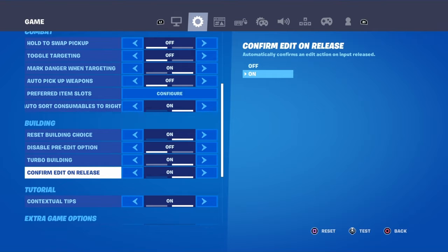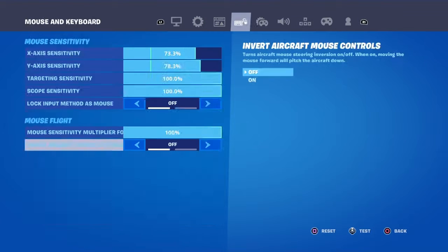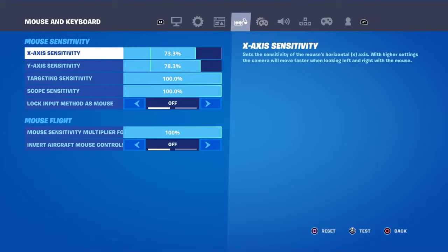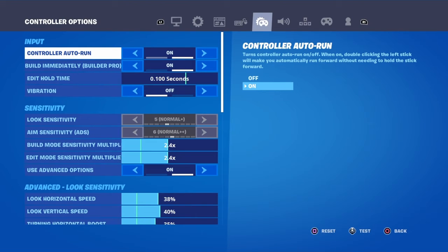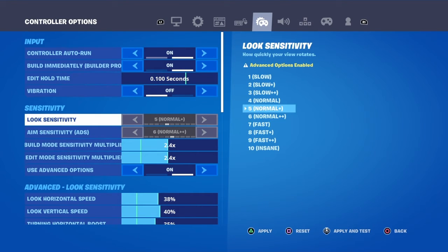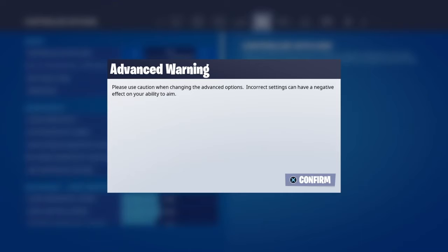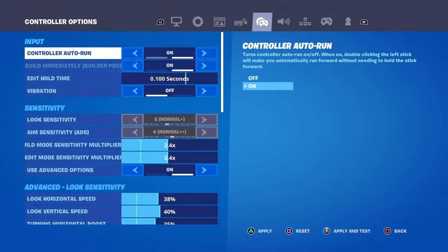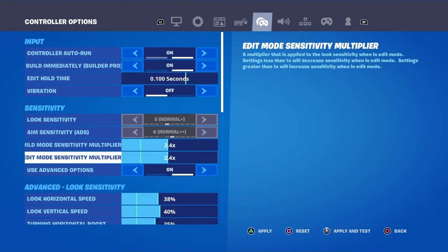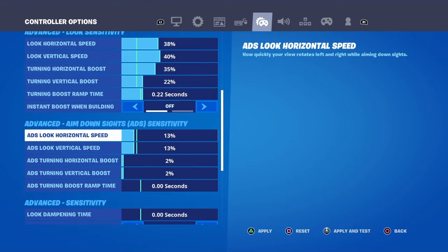Confirm edit on release really helps you a lot. Then all this is just some extra stuff, skip all that unless you're using mouse or whatever. Skip all that. Then auto run, immediate build — pro on. Don't do vibrations. These are just my aim and look settings — you can change if you want. My edit speed is 2.4, and then look horizontal, you can see it.